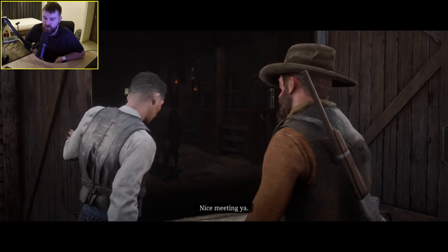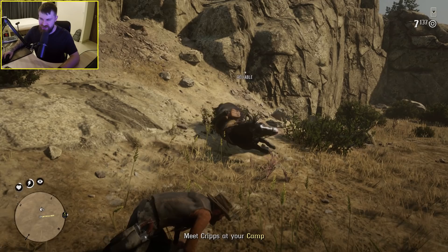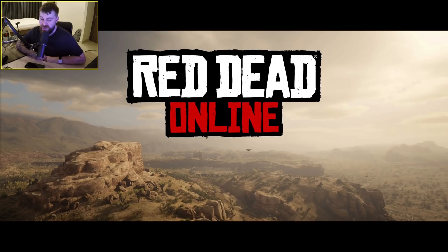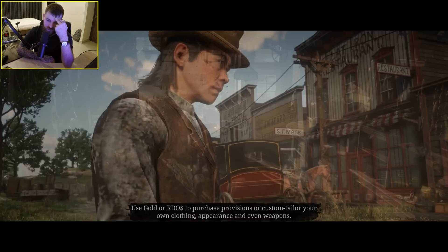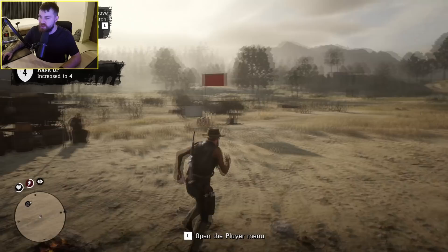Now we've got ourselves a new horse — back to the camp we go. Looks like my camp's been set up, and that's the intro finished. Pretty good — it taught me all the basics. I guess now we're going to find out if this is like GTA Online where everyone just runs around murdering each other and there's hackers blowing each other up. I hope that's not going to be the case. And that's level four — so now we can really jump into it.